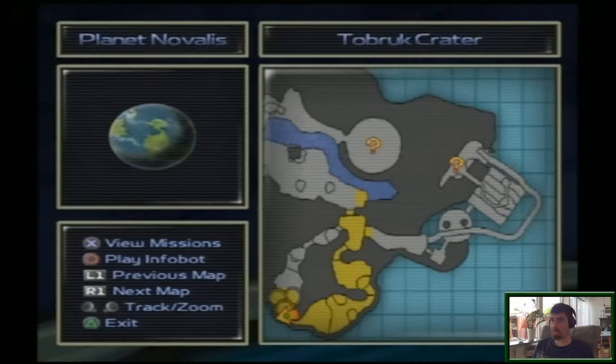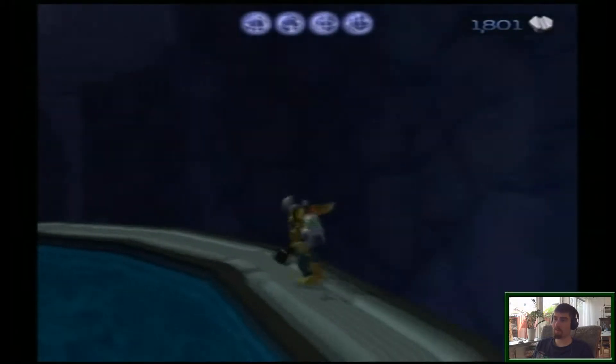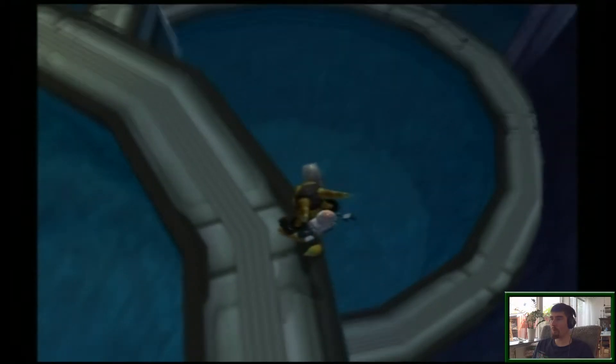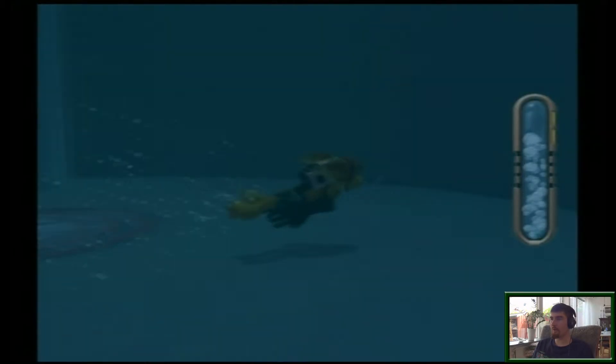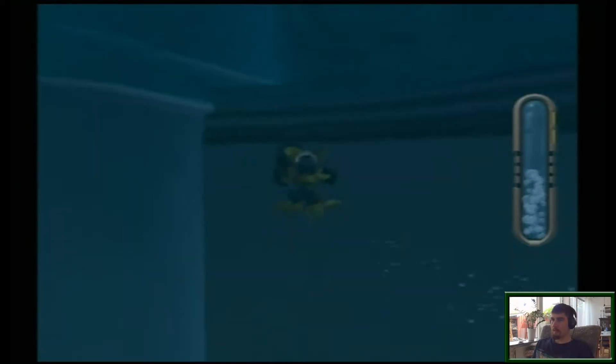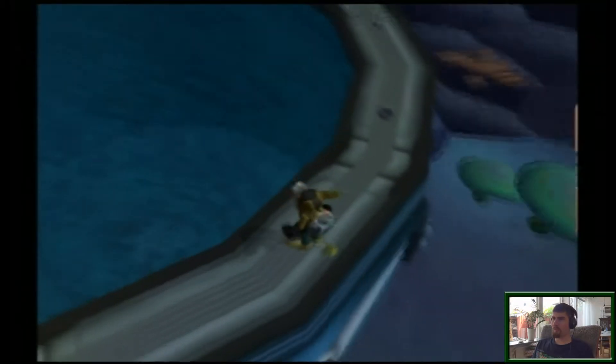And you can check the previous map. Apparently I can check the previous map from Veldin, where we started. Is there anything down here? No, it's just a pool of water. What the hell was that?